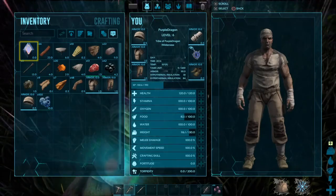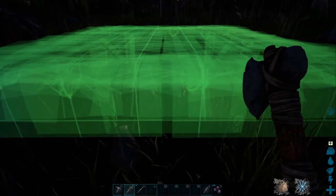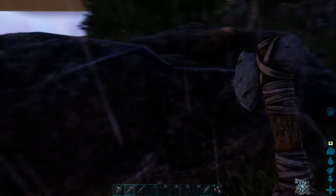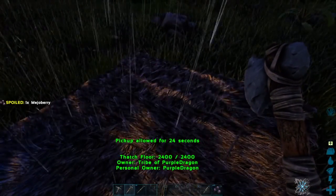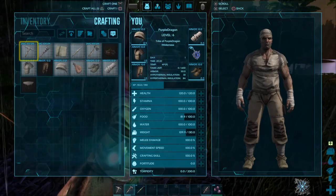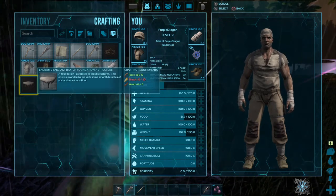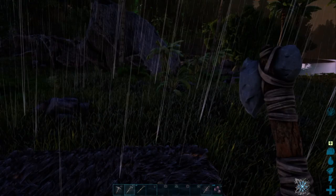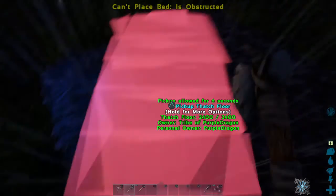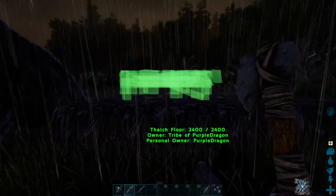I probably want to start my house somewhere right up here and build down. I like starting close to a foundation or close to a rock. That way it kind of cuts out at least one access point. I don't know, we'll check what goes on from here. What else do we need for more? I want at least four foundations. Thatch — okay. So we can place our bed. We'll place our bed.